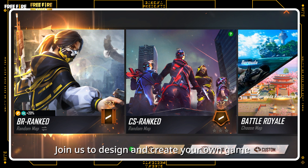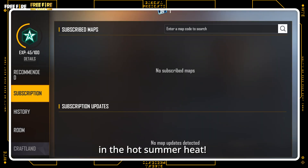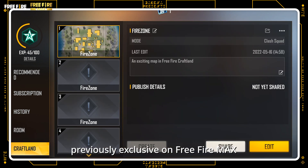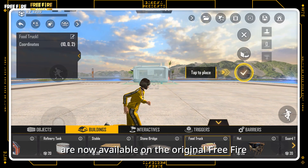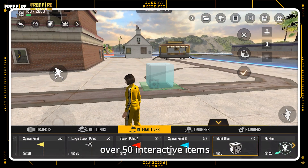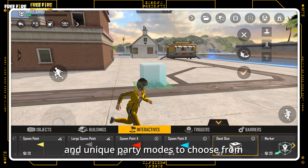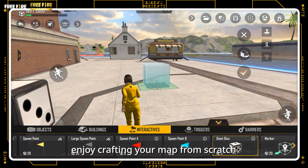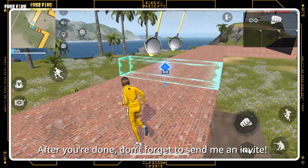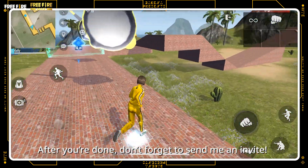Join us to design and create your own game in the hot summer heat! All Craftland features, previously exclusive on Free Fire Max, are now available on the original Free Fire! With customizable game rules, over 50 interactive items, and unique party modes to choose from, enjoy crafting your map from scratch and building a playground you can truly call your own! After you're done, don't forget to send me an invite!